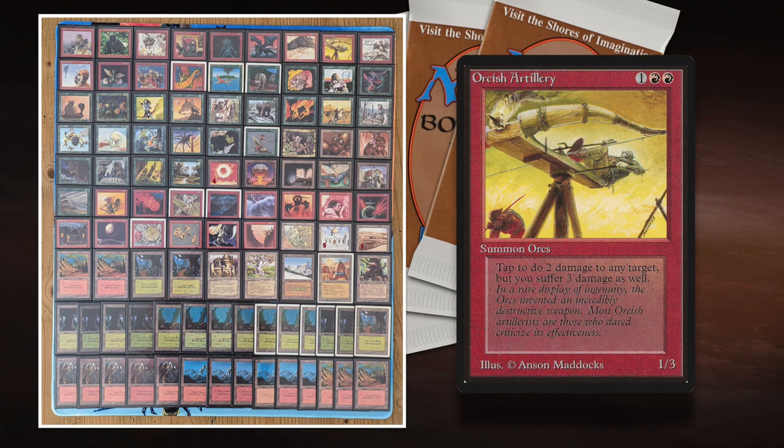Orcish Artillery is a really good card. You can tap it to deal 2 damage to any target, and then it deals 3 damage to you. Of course, it hurts you more, but you can get value out of this — if you use it right, you can really kill some of those high-profile valuable creatures with your Artillery. It's 3 to cast, a 1-3 itself, and that ability is really good. I think I should have played it.